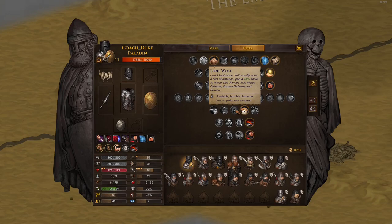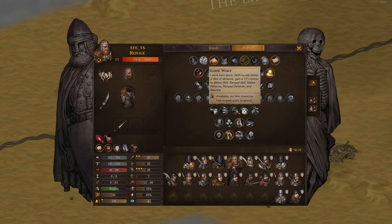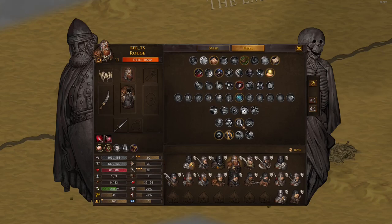Lone Wolf gives plus 15% to all combat stats when three or more tiles away from anyone else - pets don't count. I could see using this on tanks that go far in front of the whole team and just stand there. The monolith tank really needs this even though he won't have maximum melee defense. Otherwise you're always near your bros, so this rarely procs - but for that one tank it makes him very strong.